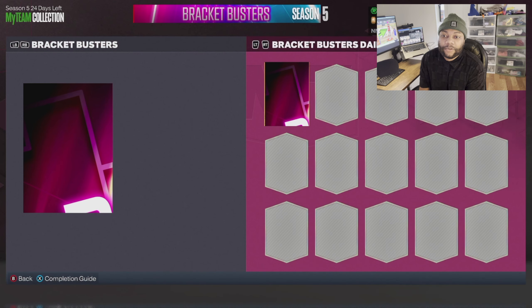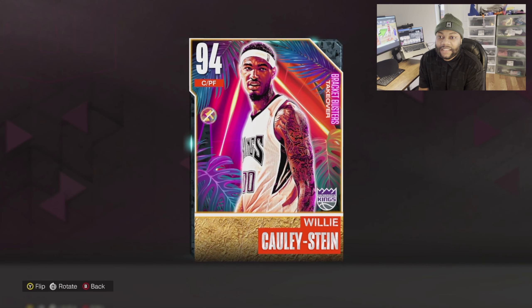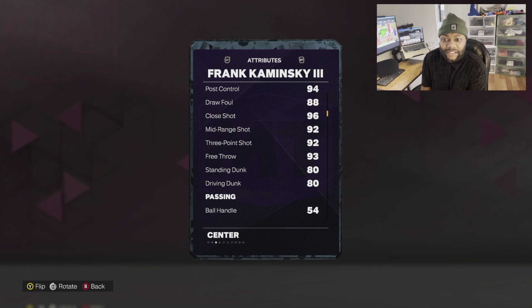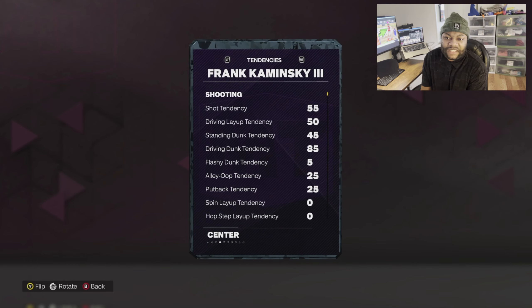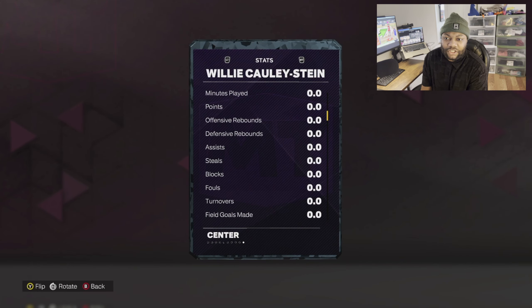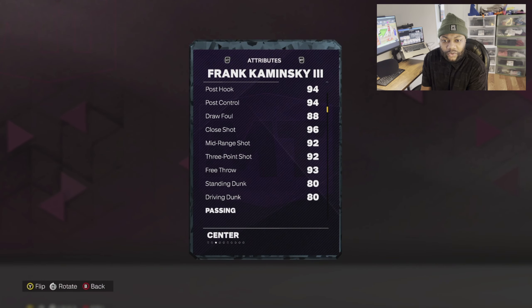The two free cards we're going to option pack for are going to be Willie Cauley-Stein's diamond and then Frank Kaminsky. I'm hoping to maybe get Frank Kaminsky the Third on this account and then redo the challenge and get Willie Cauley-Stein. Actually, Willy might be the better card because he can actually dunk - yeah, we're going to go with Willie.